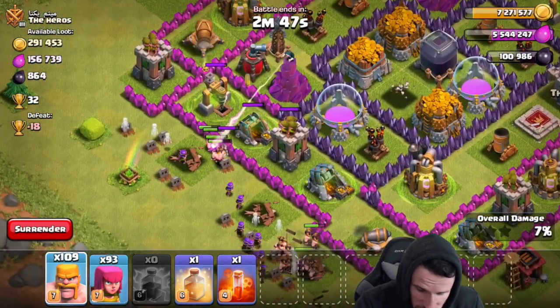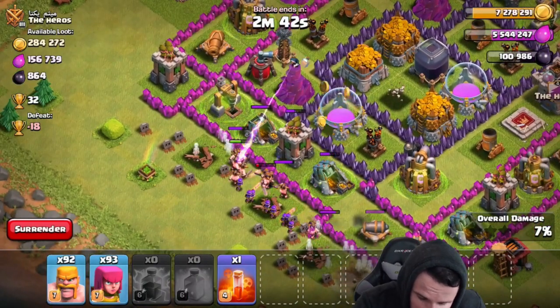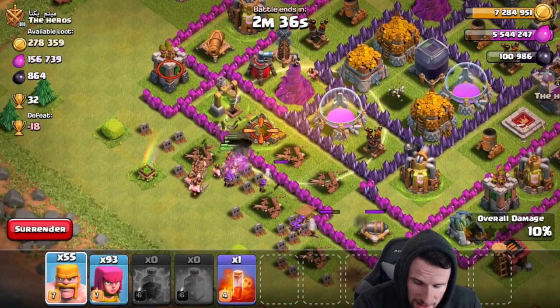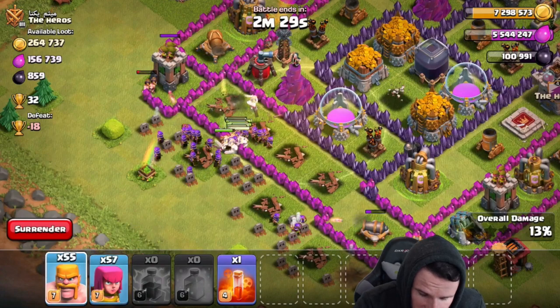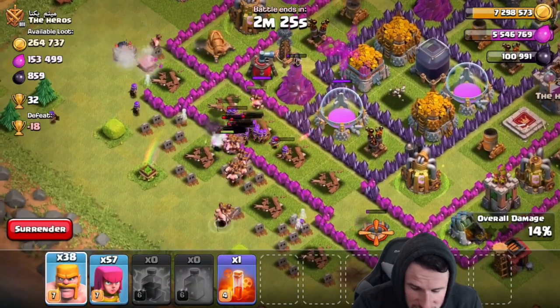I'm going to drop off a heal spell right there because that wizard tower is going to do a lot of work to us, so we need our barbarians to stay alive so that they can tank for our archers. If we can get rid of this wizard tower then we should be pretty good to go. No, stop going around the side — I do not want you to go around the side. How is that wizard tower not down yet? Come on guys, get inside there.